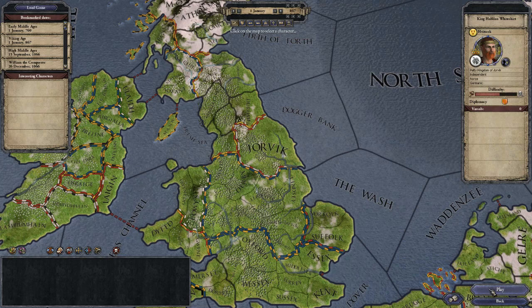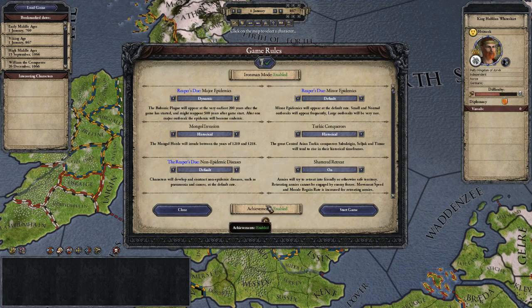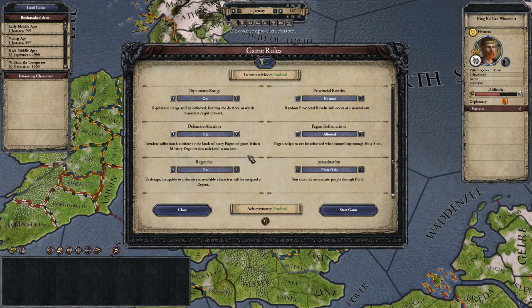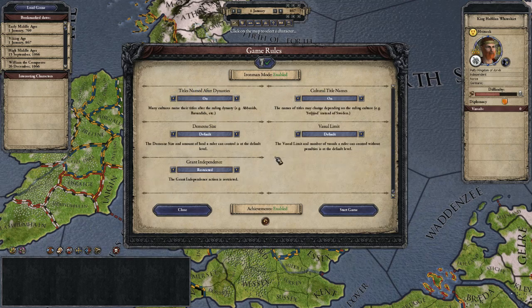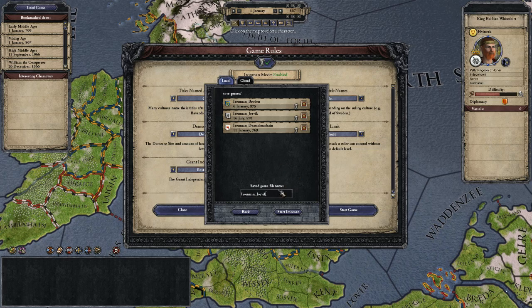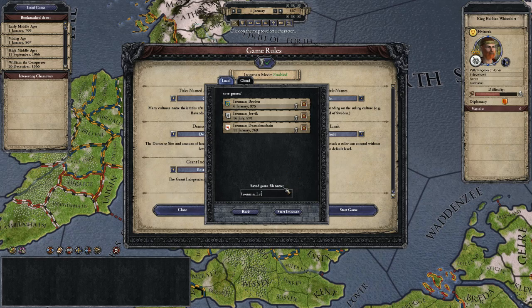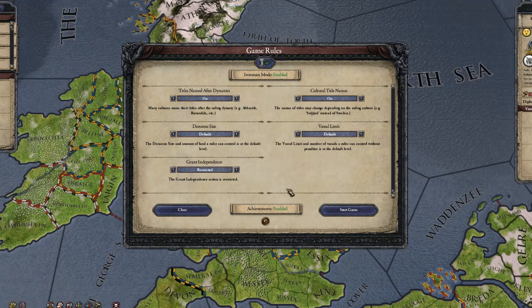Let's play. And as you can see, Iron Man mode is enabled, which means the achievements are enabled as well — which is fantastic. There are a lot of different aspects that you can turn on and off. I'm going to allow everything to be standard, start the game, Iron Man, Jorvik — let's play. All right, that's how we're going to start this one.